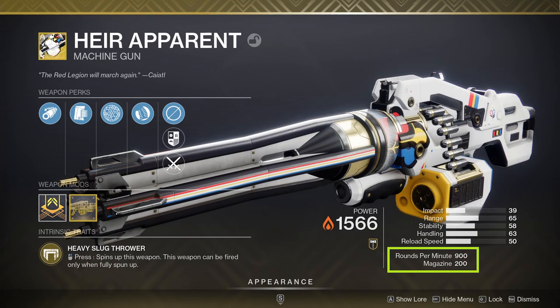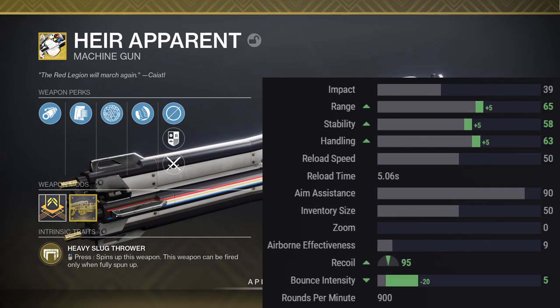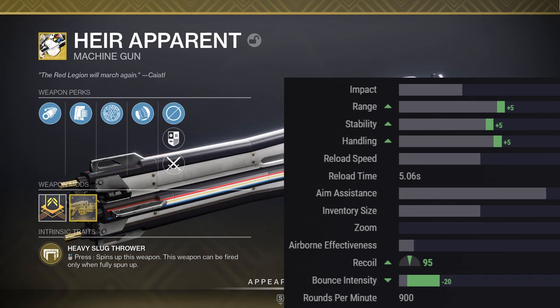Air Apparent is an exotic solar heavy machine gun firing at 900 rounds per minute with 200 rounds in the magazine. Pulling in the full scope of numbers from Light.GG, they're quite good given the weapon's fire rate. The impact at 39 is 14 points higher than other 900 RPM heavy machine guns. The range stat is also quite strong, handling is respectable, stability is reasonably good, recoil direction is mainly vertical, aim assist is a solid 90, but reload speed is sluggish at 50, and airborne effectiveness kind of stinks.